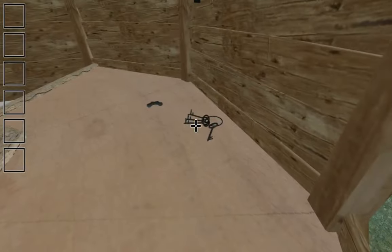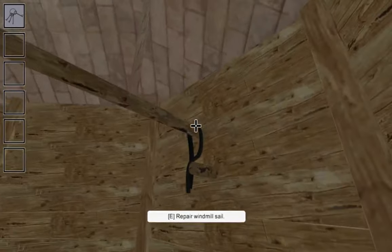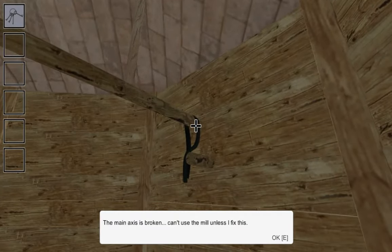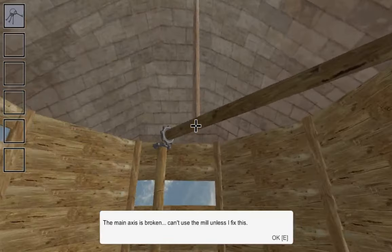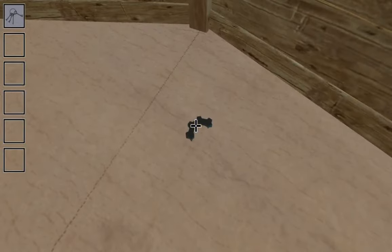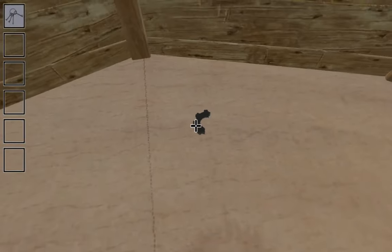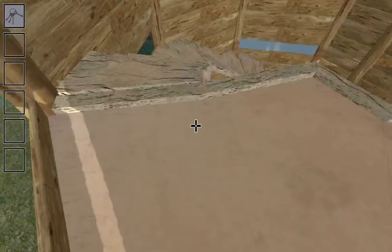So do I just pick up this stuff? A main axle is broken. I can't use the mill until I fix this. Well, I don't know how I'm going to fix this. I'm trying to pick up this gear, but it won't let me. Let me pick up the gear already — clicking E right over it.